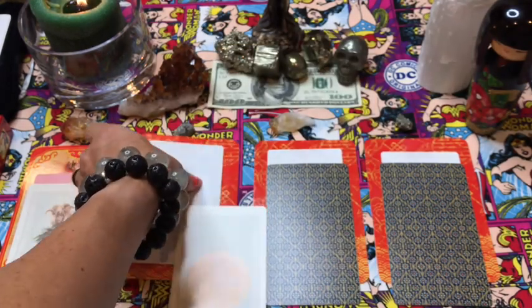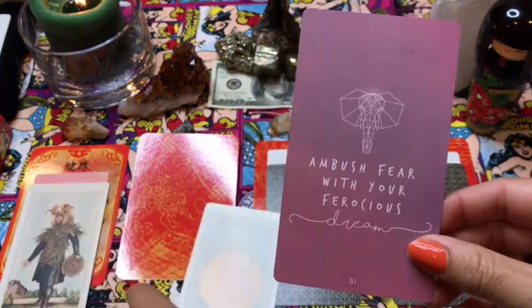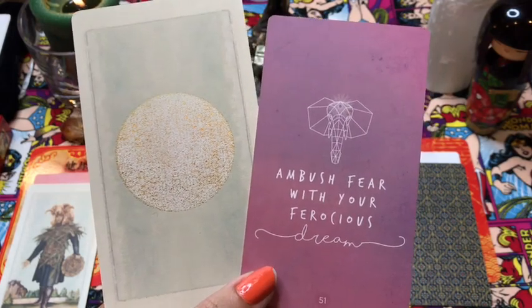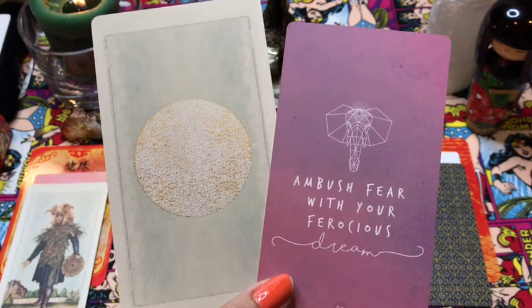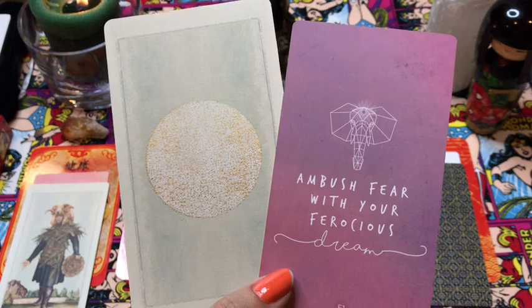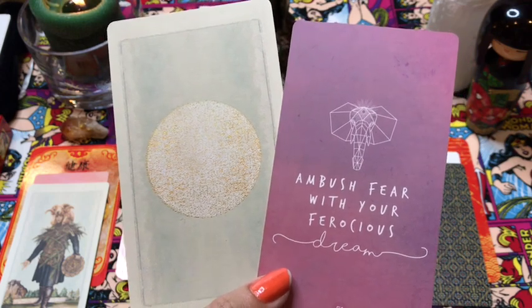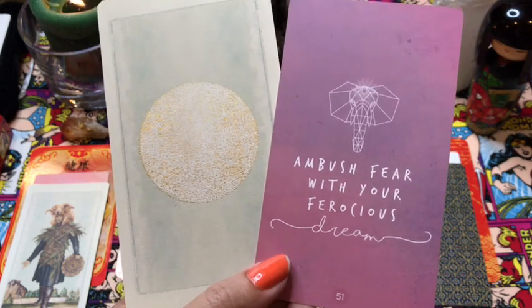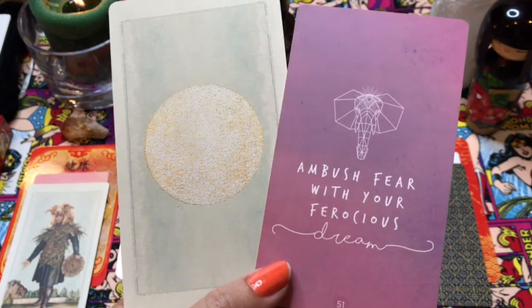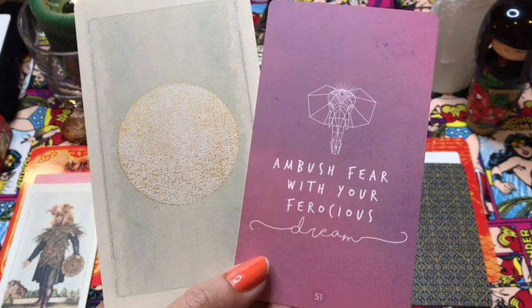Our sacred creators oracle card says 'ambush fear with your ferocious dream.' Once we've cleared out some of that mental and physical clutter, the space in your brain would be more clear to focus on your dreams instead of the anxieties and the feeling of lack. Instead of focusing on what you don't have, start focusing on your dreams. Why do you want this financial prosperity? Is it going to fuel something, help start a little project? Figure out why you want this extra income, and then just let your dreams run rampant — don't judge them.